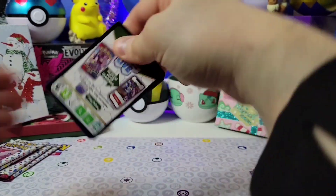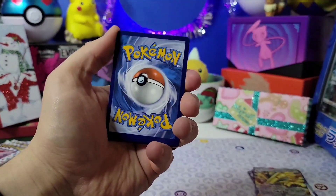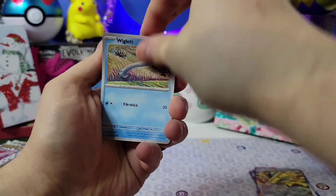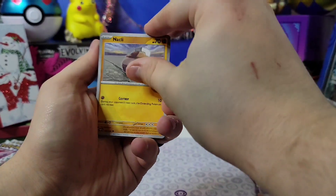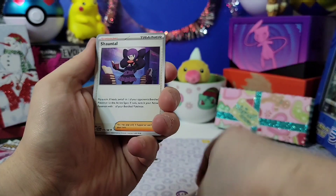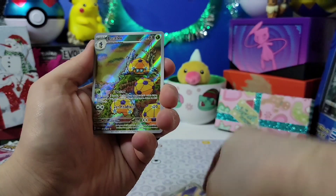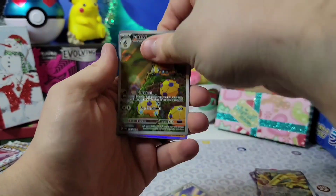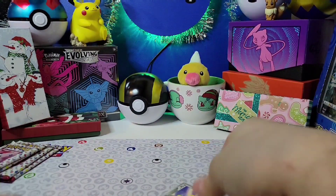Alright guys, good luck on this one. Water, nope — wait — Jirachi! Here's a lady, Carbink, oh, a very cute Dotler card and information. Alright, like Dotler.